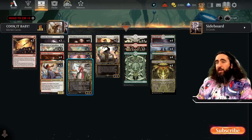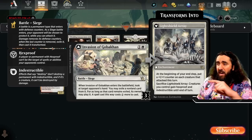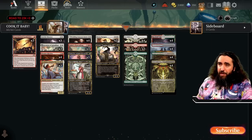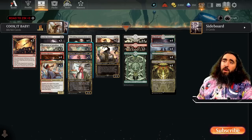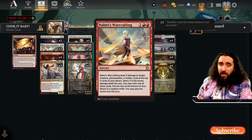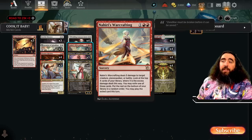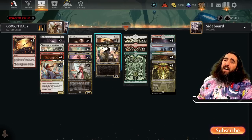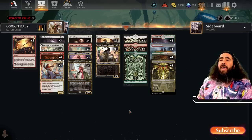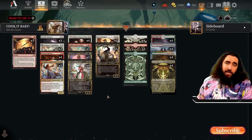We have the Experimental Synthesizer, which works very well with these two cards. We have the Invasion of Gobokan — when we flip it, we played something from exile because it says exile it and then you may play it. We have Reckless Resolve: exile the top 2 cards, play one or even two if you can. We have Nahiri's Warcrafting — deal 5 damage to a creature, planeswalker, or battle, then exile a card with excess damage and play it. Works very well with everything — super darn amazing!